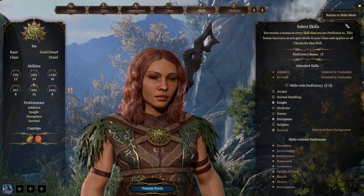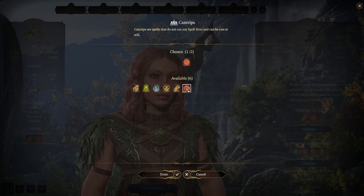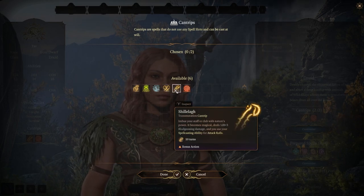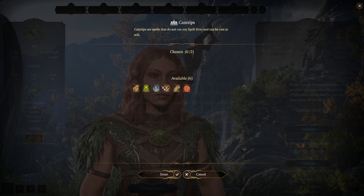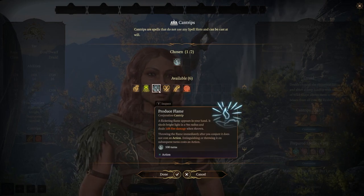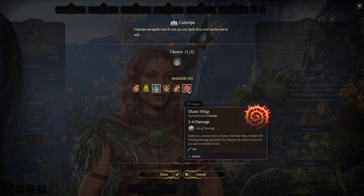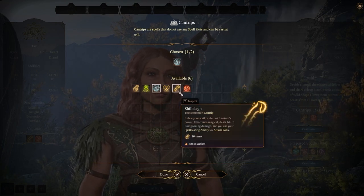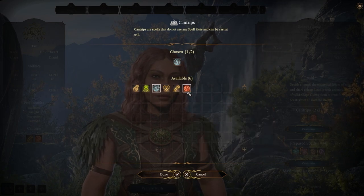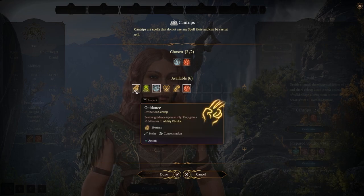For cantrips, there are three options for druids: Produce Flame, Shillelagh, and Thorn Whip. I'd pick one ranged option — Produce Flame — and one melee option. Thorn Whip pulls creatures toward you, and Shillelagh lets you attack with your Wisdom modifier. Also, Guidance is a very strong cantrip, so if you're not walking around with Shadowheart, drop one of the others for Guidance.